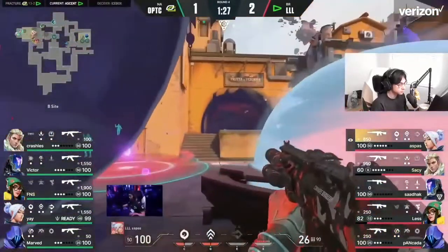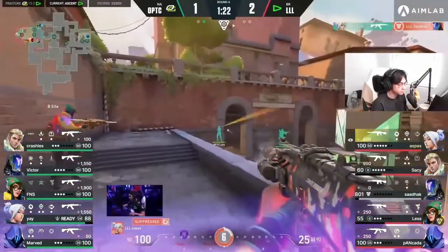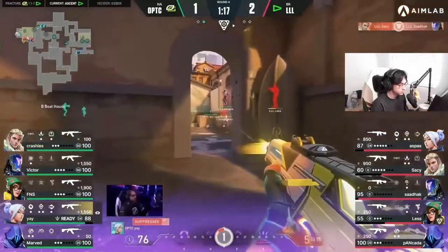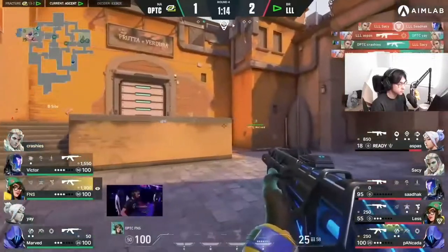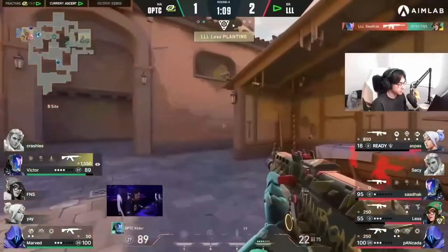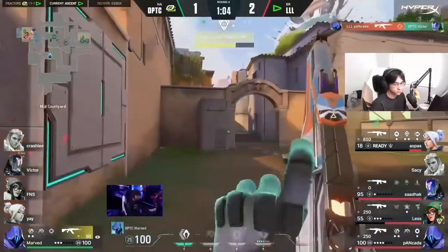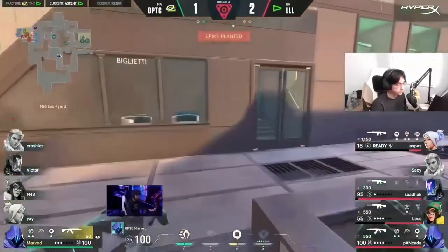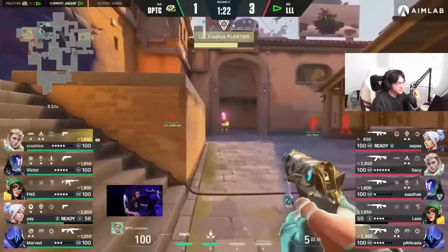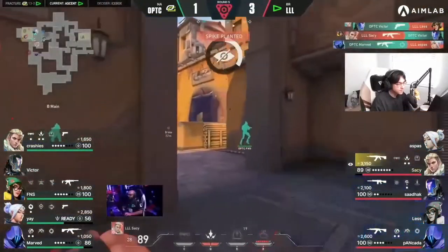The spray through finesse's boys almost delaying the main surprise — two players within the back of the site. They're going to spot the first and they know that yay's here because he's already managed to find himself a kill. Crashies tries to step it up — but oh my gosh, beautiful. Victor and marv left with it all to do. Despite that early shock dart tagging up a bunch of players, optic picked up the pace quite quickly, moving in towards the site and grabbing themselves a couple of kills.